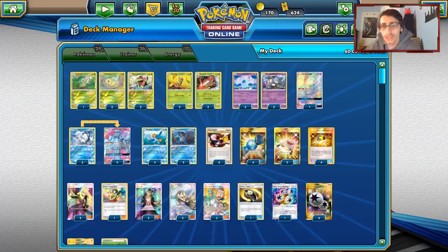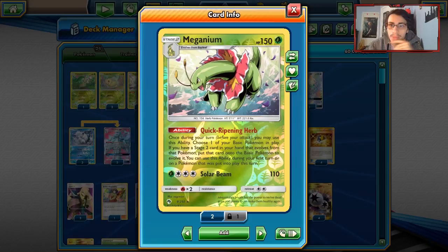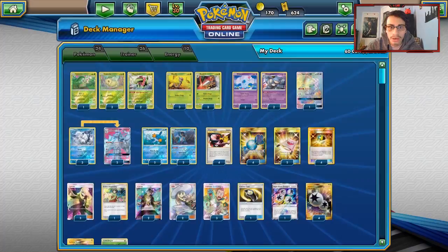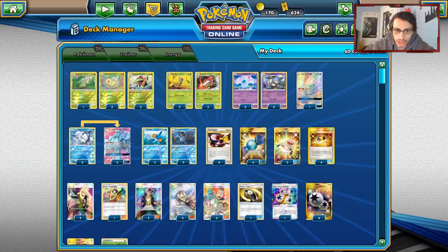This is a very interesting Meganium deck. Meganium has been seeing quite a bit of play since it kind of blew up in Japan, and we just have way more partners now thanks to Nidoqueen. We're going to be looking at it with Beedrill today, and I might do a Beedrill budget deck very soon too, with Beedrill and Kakuna from Crimson Invasion. The deck operates on three different Stage 2 attackers.